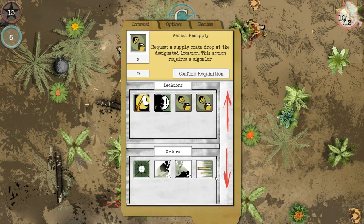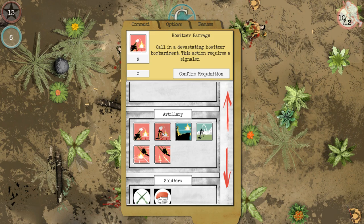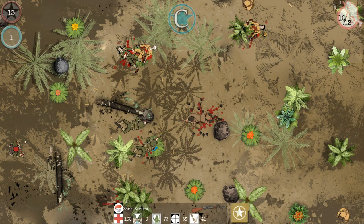That guy's dead now too. Taunt the enemy? No thanks. Artillery, but we don't have a signaler. There's where we can request more soldiers — a rifleman or a marine raider. Let's get a marine raider.